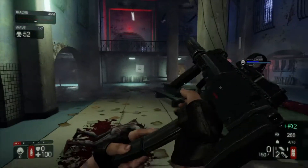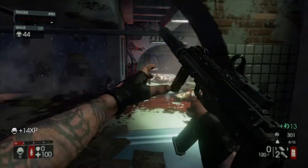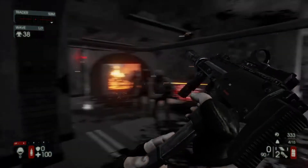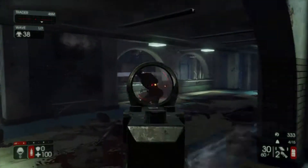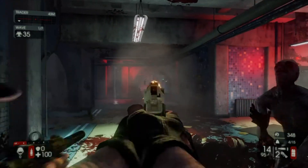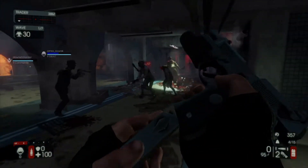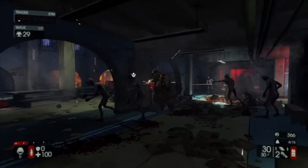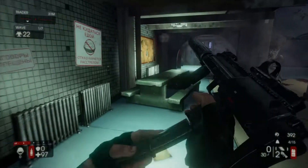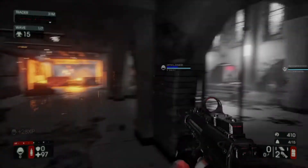You've got aim assist for aiming down sights, and it works fine for healing too. The square button is the reload button, or if you hold it you inject yourself with a healing injector. Navigating through the menus is fairly straightforward with the controller. Mouse and keyboard is obviously the superior way to play, but I've played it on PC with a controller and had no real issues — it works out pretty fine. It's a first person shooter, so controller is a viable way to play — certainly not unplayable.